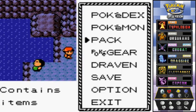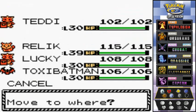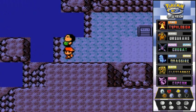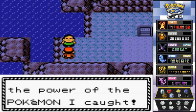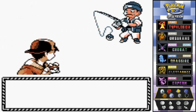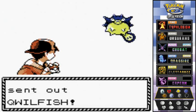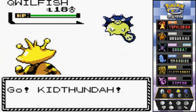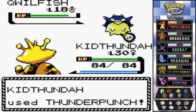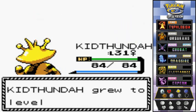There are Pokemon trainers right here so it's time to battle. Let's go with Kid Thunder because I already know what's gonna happen. Fisherman Tully wants to battle and he's coming out with his Qwilfish. Alright Qwilfish, bring it on! Kid Thunder going with Thunder Punch.